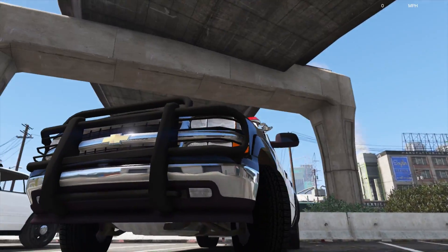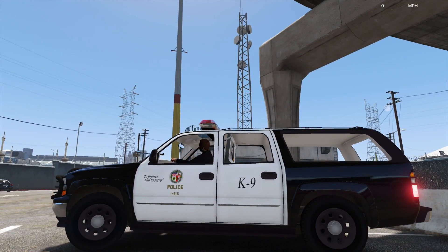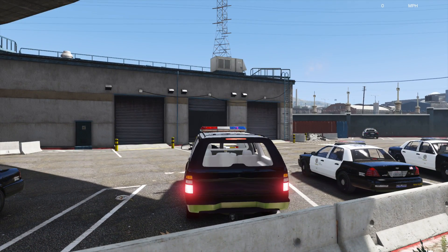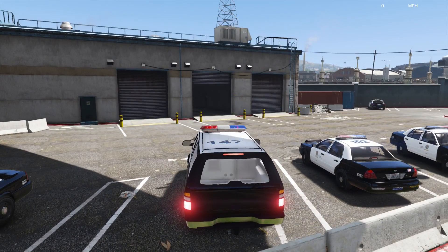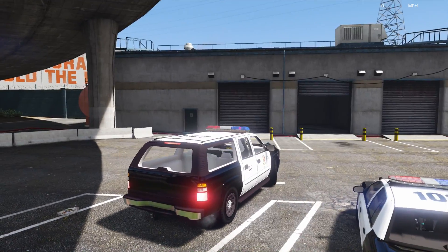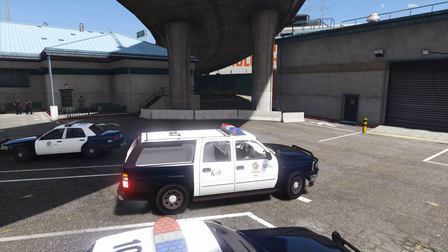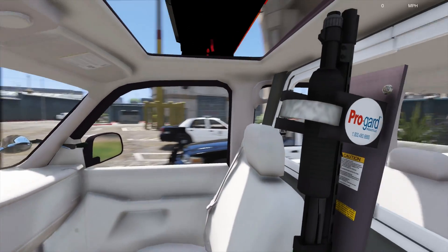We've got a pretty cool bumper guard up front that wraps around the entire front. We've got our spotlight — it does say 'Canine.' We're not going to be a canine officer today, but this is the only stock livery that comes with the download, so we're using it. The glitch with the taillight seems to be fixed — when this model was first released, one of the taillights continued to stay on. I do notice there doesn't appear to be a rear license plate, which bothers me a little, but it's just a minor detail.